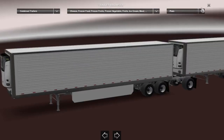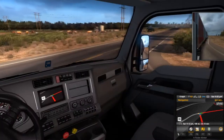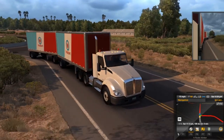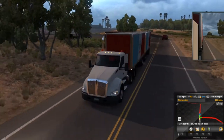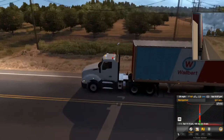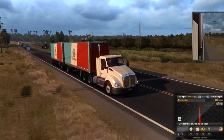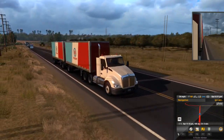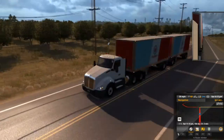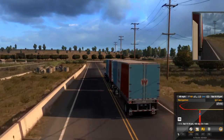All right guys, so right now I just picked up some trailers. Here is the new doubles in-game. I personally like them because they do have doubles in real life - even though you don't see them that much in real life, they're out there. They usually get pulled by day cabs, which I have. So it's really cool they added this into the game.